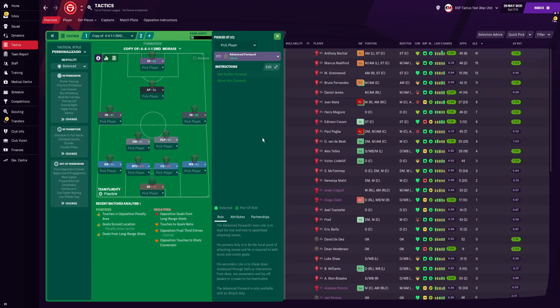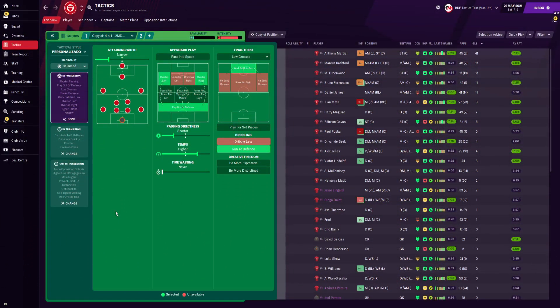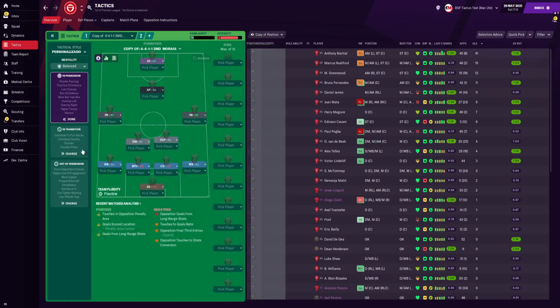Up top we have the advanced forward with no added instructions. For the team instructions, the mentality is set to balanced, which probably saves this tactic from being an offensive one. The attacking width is set to narrow, so the tactic channels its play through central areas. For approach play there's overlap down the left and right alongside play out from the defence. Passing directness is set to shorter with tempo set to higher. In the final third there are low crosses, work the ball into the box, and run at the defence.